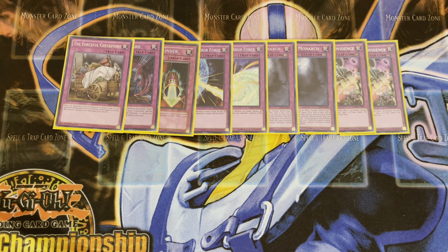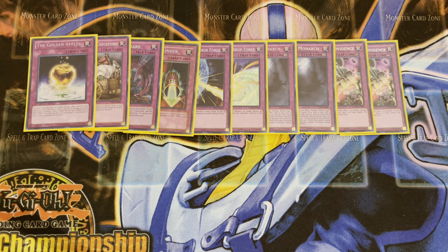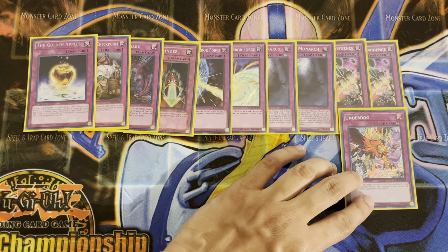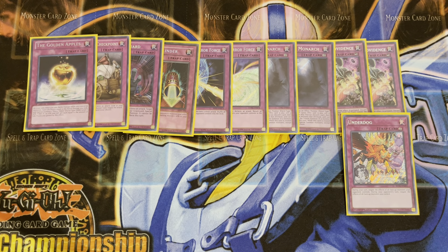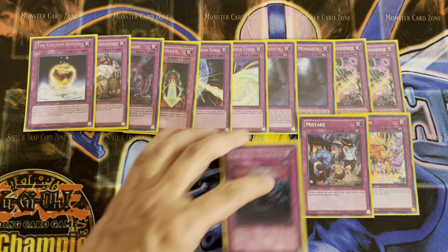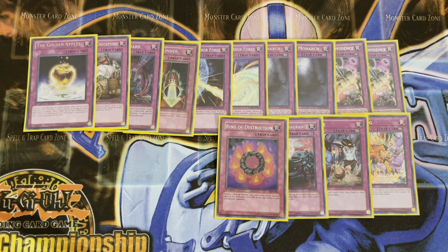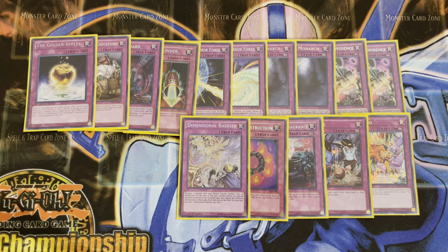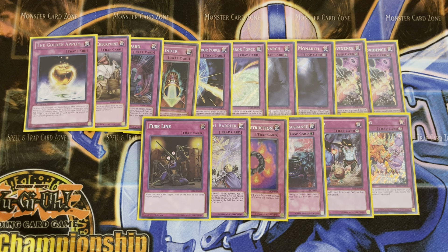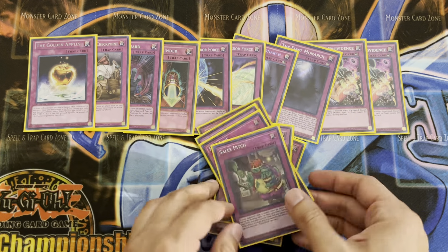One copy of Forceful Checkpoint — your opponent attacks, and it's to their detriment; rip a card out of their hand. One Golden Apple — your opponent attacks, you gain the life points of their attacking monster back and special summon a token to the field. One copy of Underdog — think Skill Drain, but it turns itself off during your or your opponent's turn. Mistake — prevent searching, à la Thunder Dragon Colossus. Anti-Spell Fragrance — we don't have many spells in here, so this works. Single copy of Ring of Destruction. One copy of Dimensional Barrier. Fuse Line for those classic destruction effects. And finally to close things out, we've got a single copy of Sales Pitch — search any card in the deck whenever your opponent searches.